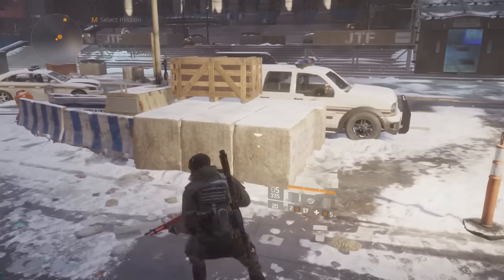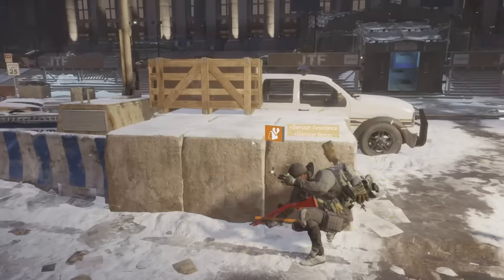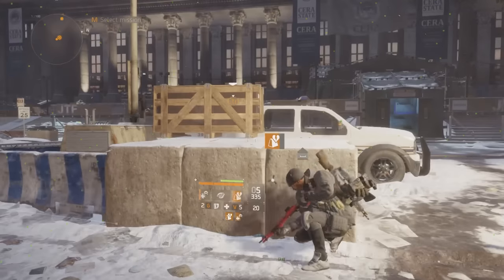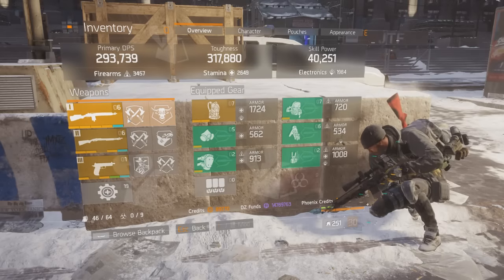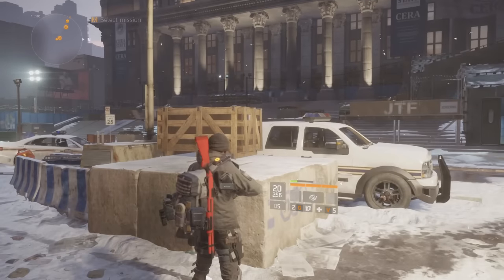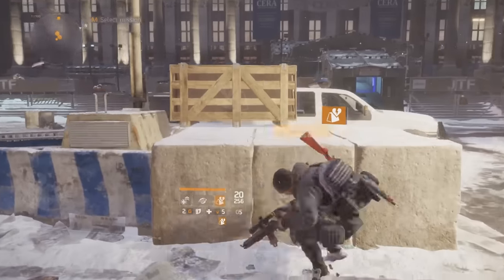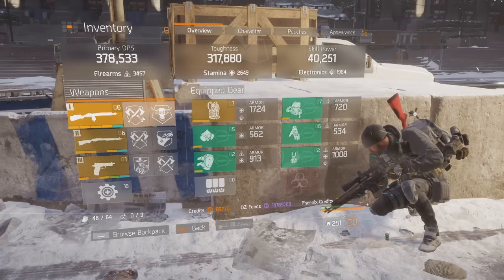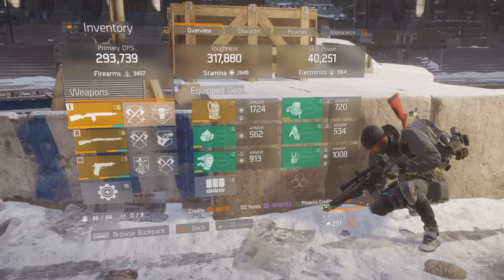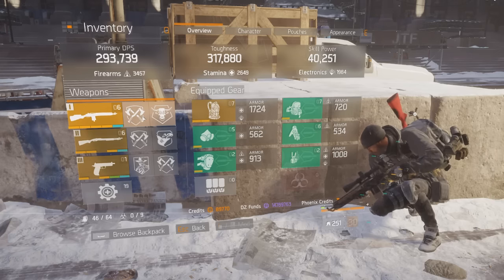So with the Booster Shot and the Smart Cover, the stats — I mean 200k DPS on the M1A — but if I pop the Smart Cover and the Booster Shot, we have 378,000 DPS fully buffed, as well as 90% all damage resilience. So this is my final build, guys. I don't know if you're gonna find this helpful or not — I just wanted to share it because a lot of people have been asking about it, and this is the most updated version, probably the best version I'll ever get. Hope you guys enjoyed. This is the build — see you on the next one.